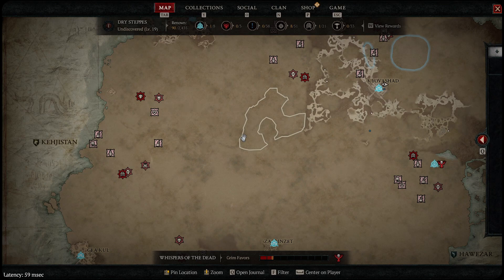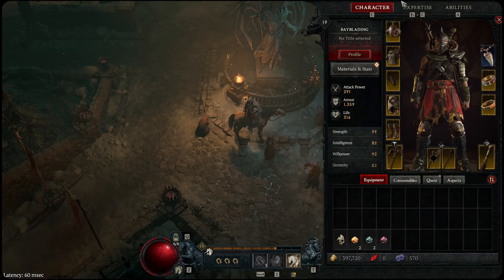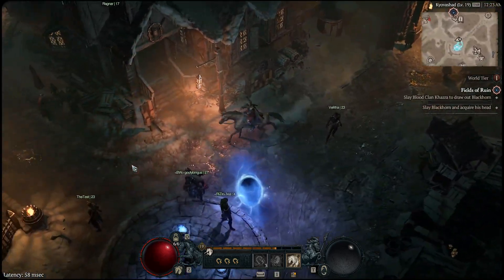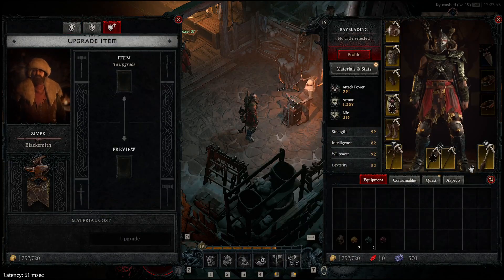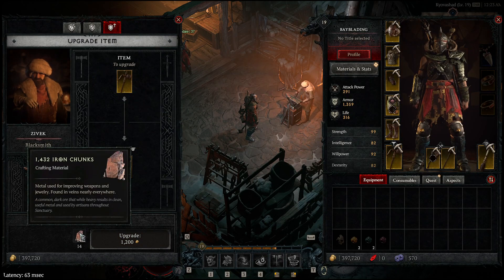Also, don't waste your gold early, as you'll get replacement gear fairly quickly. I wouldn't recommend enchanting your gear because you'll likely get a replacement almost immediately. If anything, maybe upgrade your weapon to tier two at most, since you'll get plenty of iron chunks from salvaging old gear or finding it out on the map. I can go into more depth on gear upgrading in another video if you'd like.